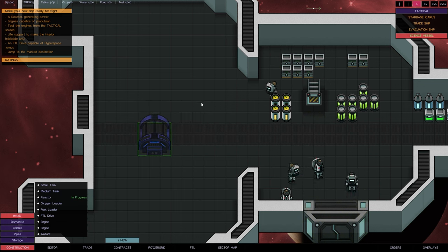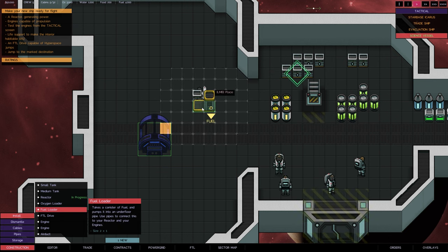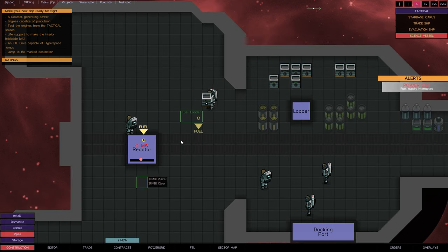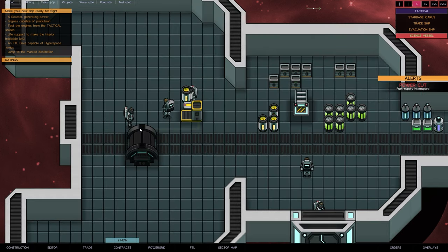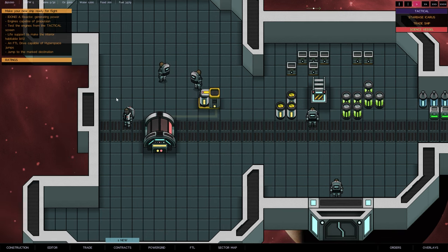We're going to go to reactor and install it. It's also saying a fuel loader, so we're going to do the fuel loader and pop that right there. The next thing we need to do is connect it with the fuel pipe - we go down to pipes and click-drag, click-drag, click-drag just like that. The fuel will all be connected up once that pipe gets established - and yes, it's fueling up right now.